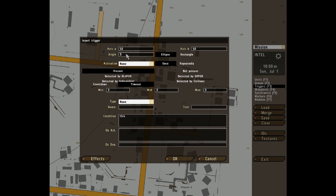Angle defines which way the trigger will be facing in degrees. So zero is north, 90 is east, and so on. Once and repeatedly basically define how many times the trigger can be activated — if it's just a one-shot or repeated.